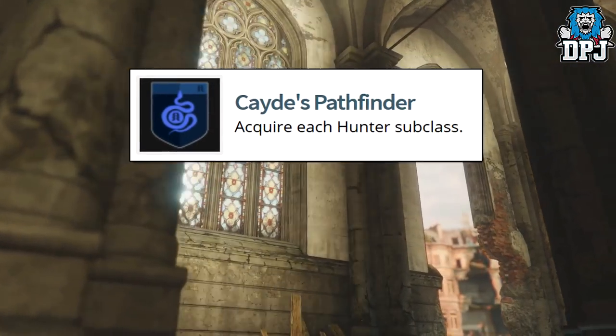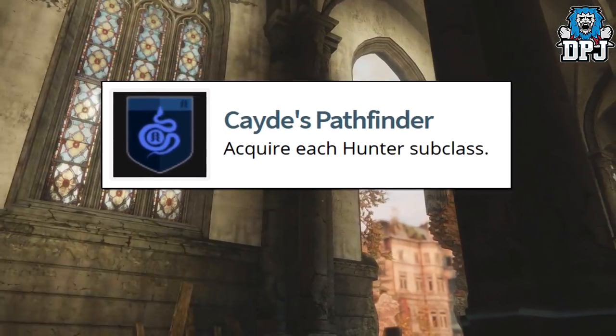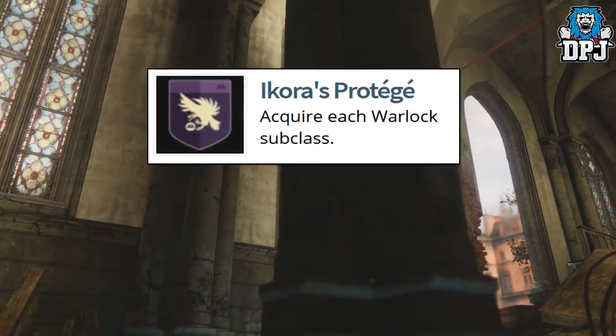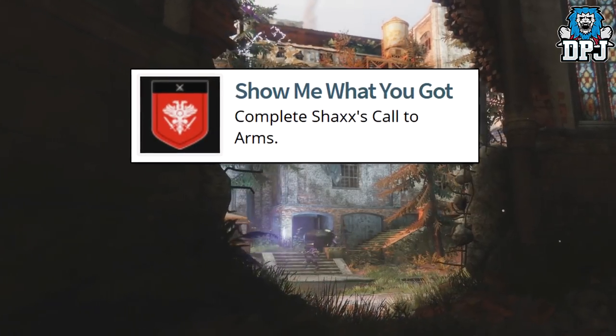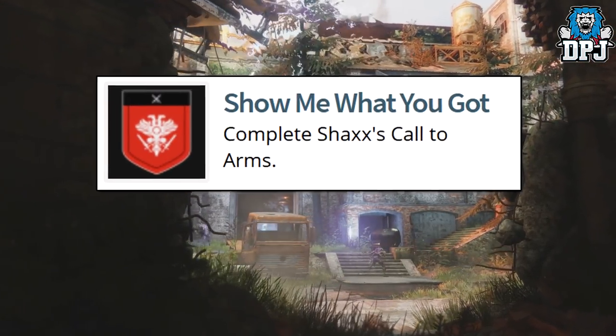Then we've got Cayde's Pathfinder: acquire each Hunter subclass. Then we've got Ikora's Protégé: acquire each Warlock subclass. Then we've got Show Me What You Got: complete Shaxx's Call to Arms.